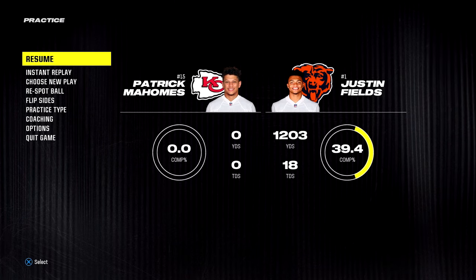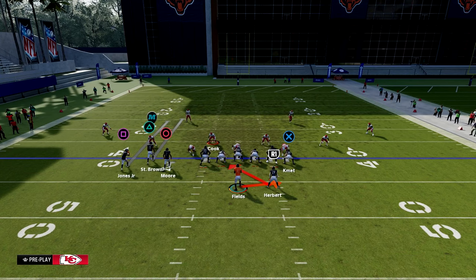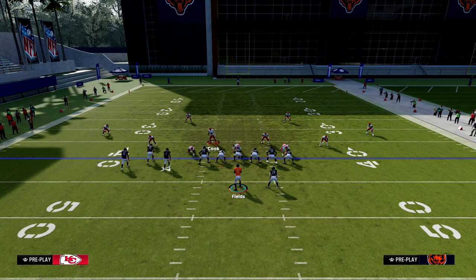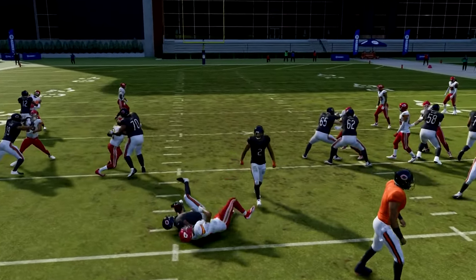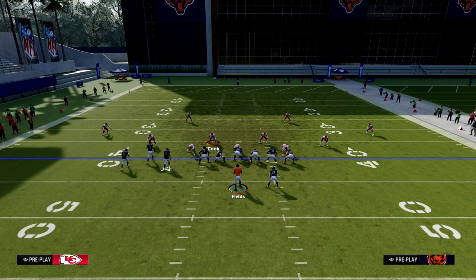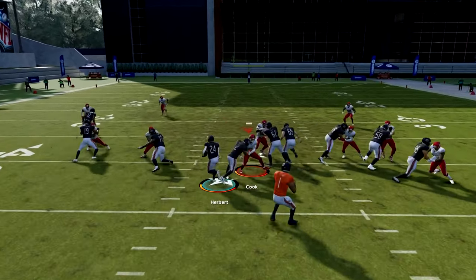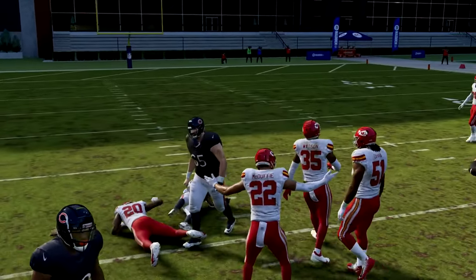Remember — this is DB Fire. You can always audible to a run. If you have less than five yards to go, audible to that run, ID that linebacker for where you're going, max protect, and just beast. For some reason DJ Moore doesn't want to block, but audible to the run, max protect, ID that guy, and DJ Moore will pick that block up. And we just beast.